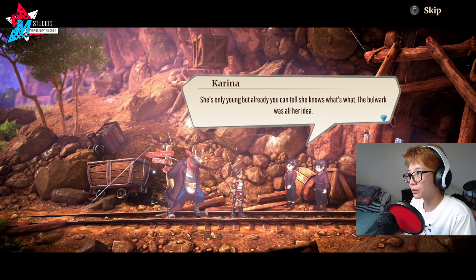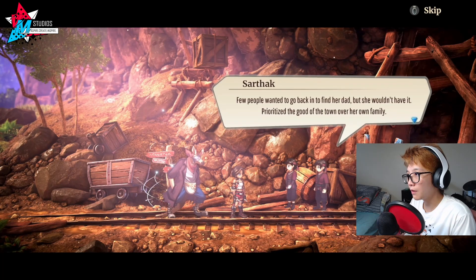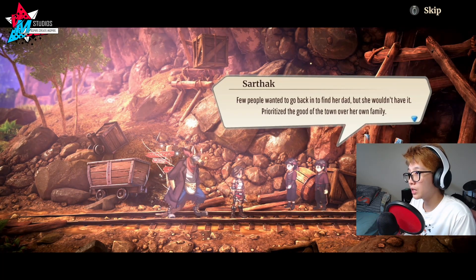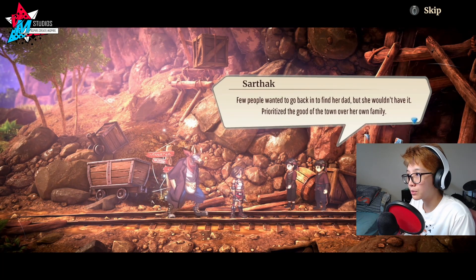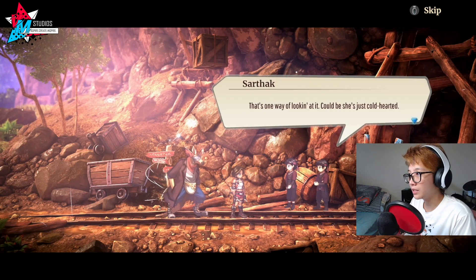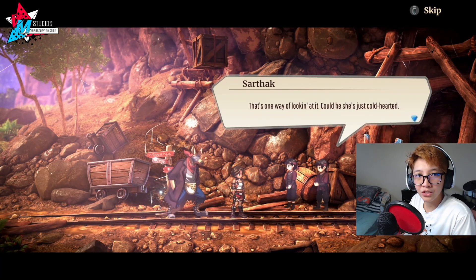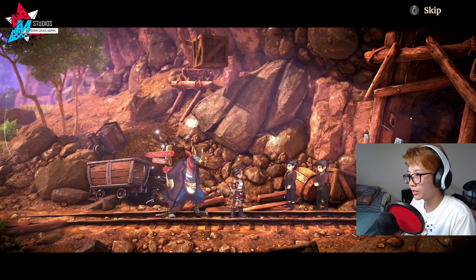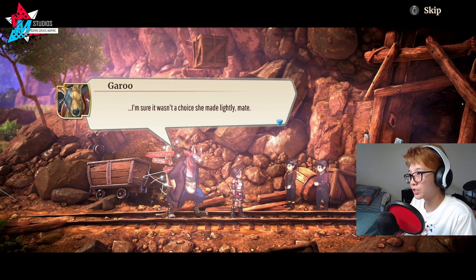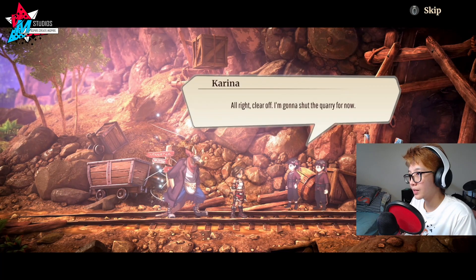'So the current acting mayor is Isha? She's his daughter. Lost her father to these barrows, she did. She's only young but already you can tell she knows what's what — the bulwark was all her idea. Few people wanted to go back in to find her dad, but she wouldn't have it. Prioritized the good of the town over her own family.' 'Could be she's just—' 'She's thinking about you guys and all you could think is she's cold-hearted? I am offended!'